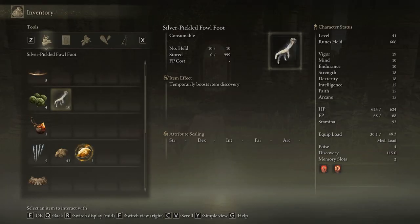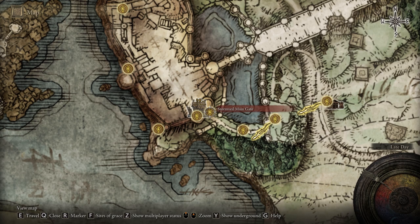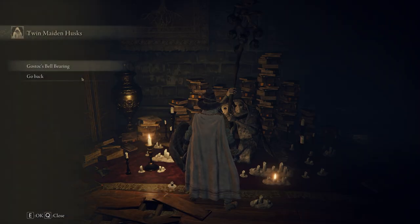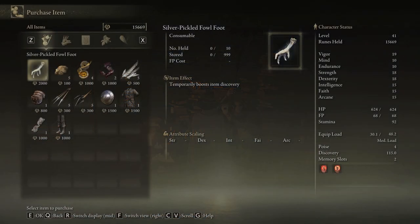You can find these during your adventures, but they are pretty rare. Near Stormveil Castle you can also find a merchant called Gatekeeper Gostoc. This guy sells you Silver Pickled Fowl Feet for 2000 runes each, but only a total of 3, so they are pretty limited.